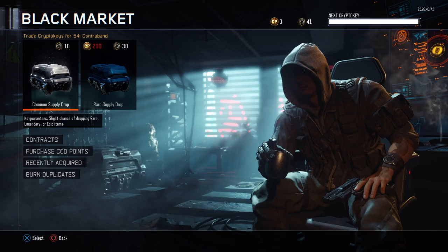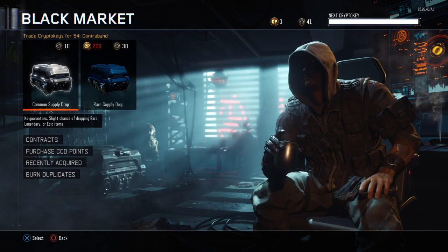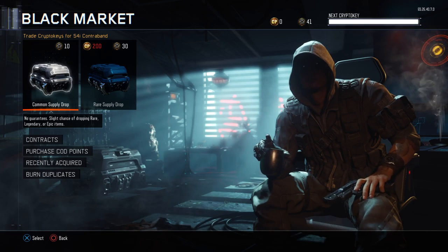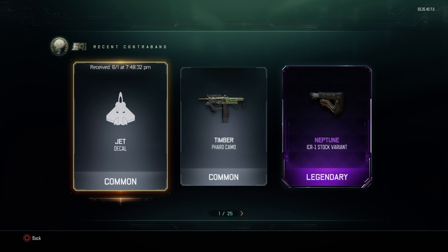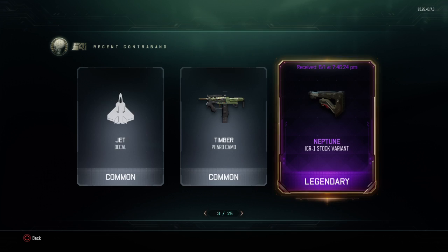Yo guys, Master Gaming here, aka Mog, and in today's video we are going to be in the Common Supply Drop opening number 48. Last time at number 47, we got the Jet Decal, the Timber Pharaoh camo, and the Neptune ICR-1 stock variant.